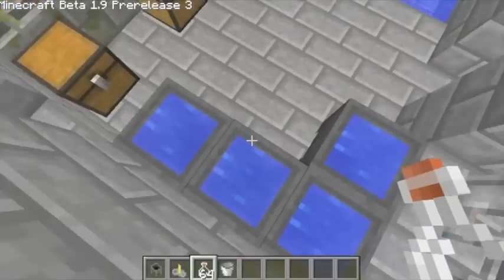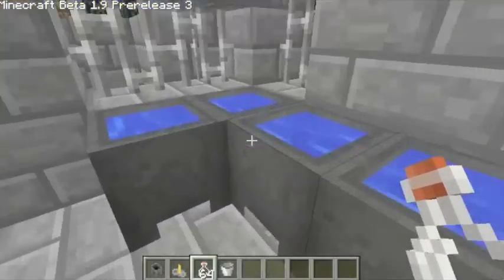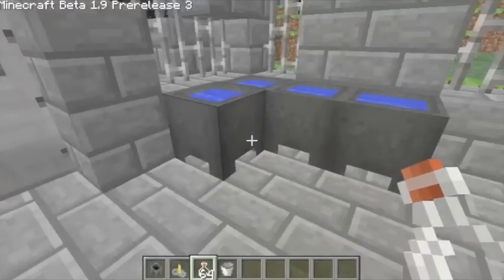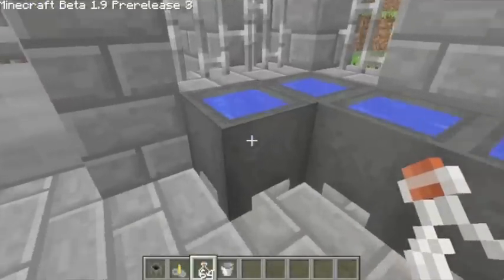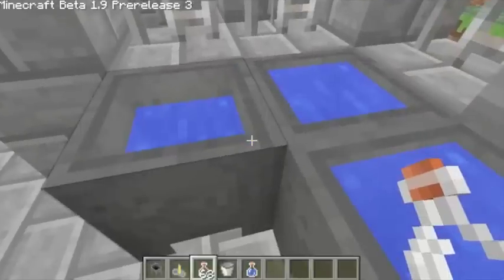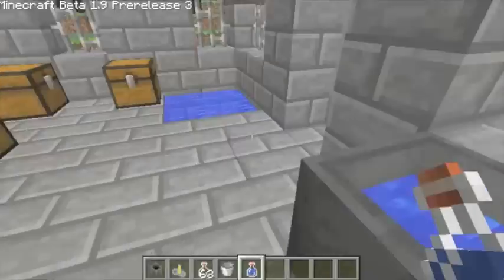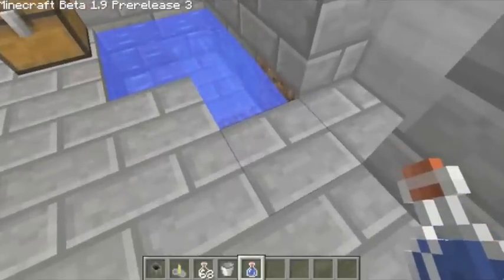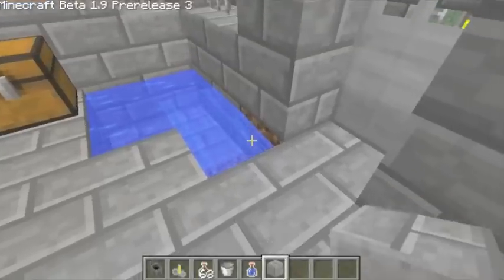So as you can see now they're all filled up with water. I can stand in the water — splash splash — and so what happens is if I right-click on it with bottle in hand, it will drain it a slight bit, about a third, and as you can see here what I'm holding. Just place that, it can be a bit annoying.